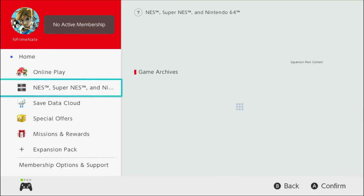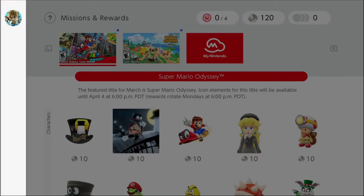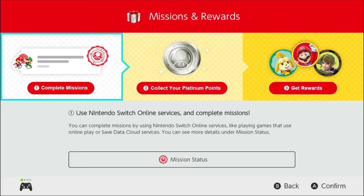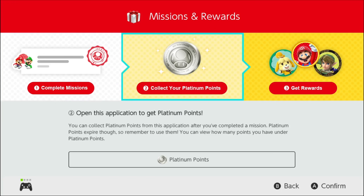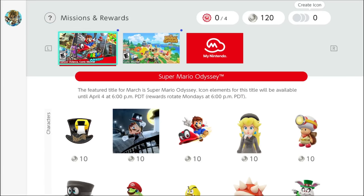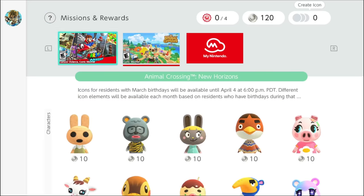We already know there's a way to earn platinum points locally on your system and buy icons. That's cool, it's better than not having it. It's still hidden in that sub-menu that, unless you follow YouTube channels like me or read news articles about it, you might not even know they added it if you don't regularly use the NSO section of the app — Nintendo Switch Online.